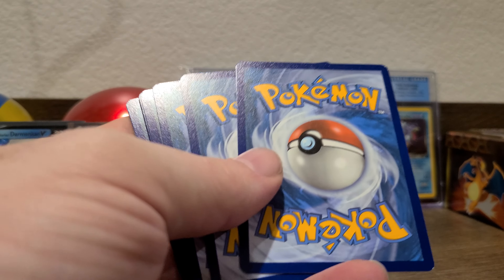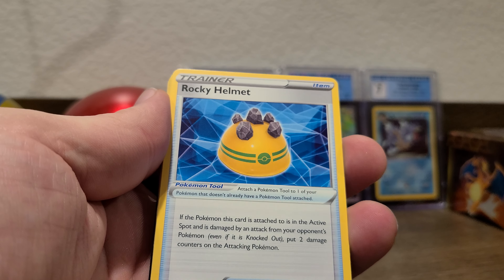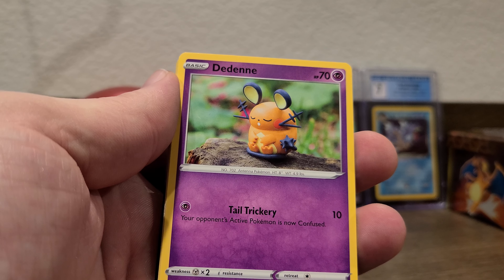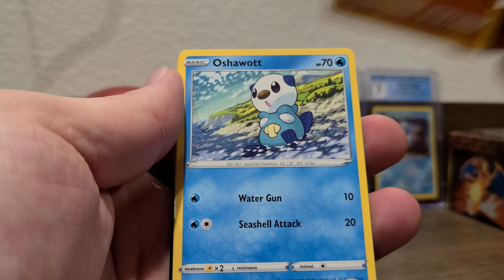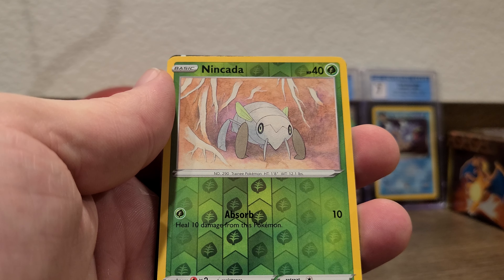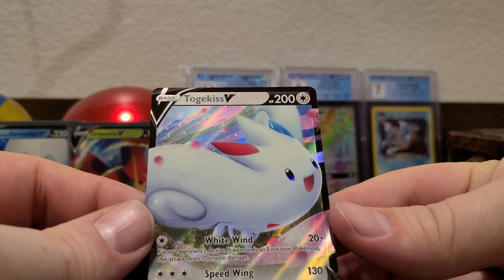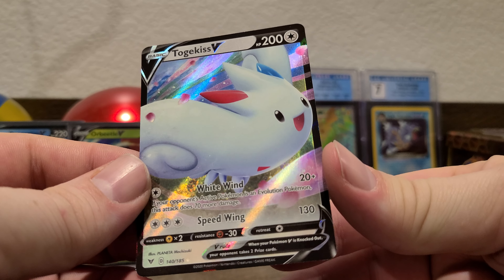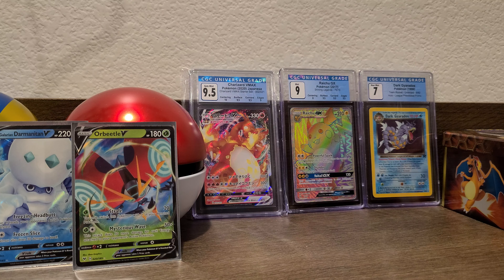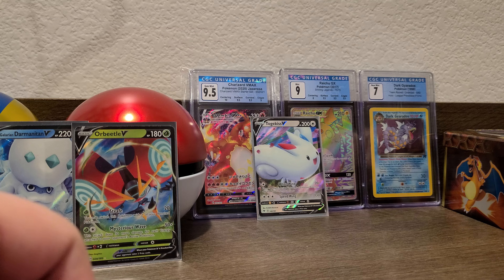Come on rainbow Pikachu, I know you're hiding in here somewhere. I know you're in there — come on, we need you! I've got seven V-MAX Pikachus, I need the rainbow one. Rindacus and a Togekiss V — the colors are really cool on that one, check that out. All right, nine packs, three V cards — not bad.